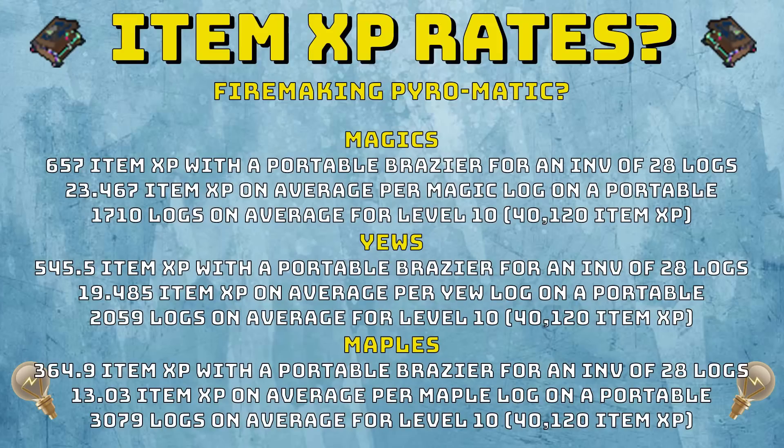Maples, on the other hand, are pretty slow. They're 364.9 item XP with a portable brazier with an inventory of 28, making only 13.03 item XP each — which is 10 less than magic logs. I know they're a lot cheaper, but they're probably not a viable way of training up invention if you want to do it at a good speed. If you don't care about speed and just want it really cheaply, maples are super cheap and will get you there in around 3 hours — about 150k invention experience an hour. Not bad, but not great either.